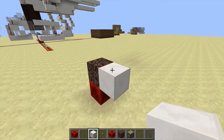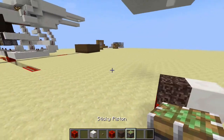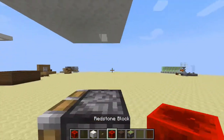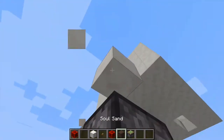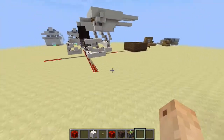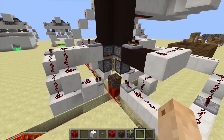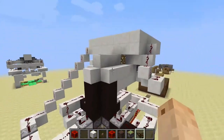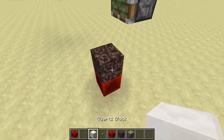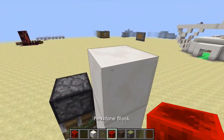We want to take one out and bring this up, and then get another piston that's going down. Before we continue, I want to note that this section right here was originally made by Sapling, so all credit goes to him — I'm just using it for what I need. Then we just got to repeat that on all four sides.